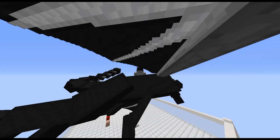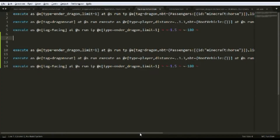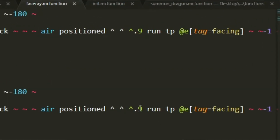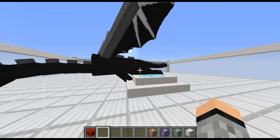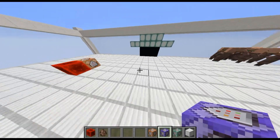Now we want it to breathe fire. Before that, you can actually adjust the speed of the dragon — you can see values like 0.9, 0.6, 0.7. You can change these to around 0.7 to 0.9; I recommend not going too high. Reload to apply. That's how you adjust the speed. Now we want these mobs to be burned.